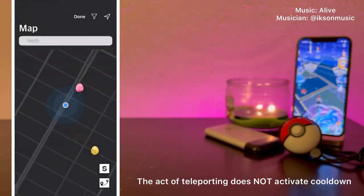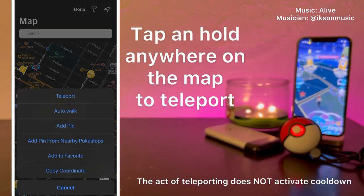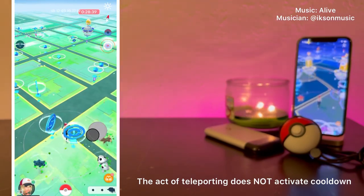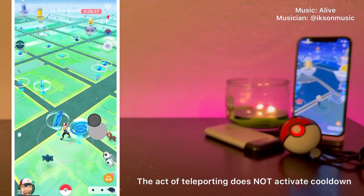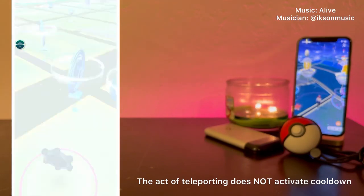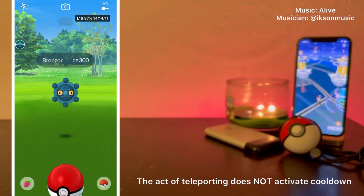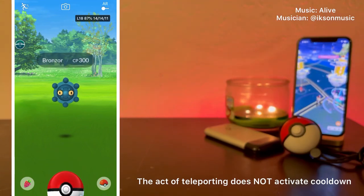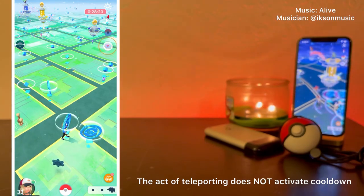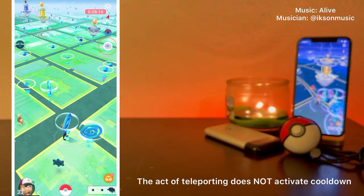I'm going to open the map and teleport to a nearby location. Now that I've teleported to a nearby location close by to location A where I spun the Pokestop, I can tap on a Pokemon and still catch it even though I teleported. Teleporting does not activate cooldown. Now that I've caught this Pokemon, my cooldown location has been set at this new location, since catching a Pokemon is a trigger action.